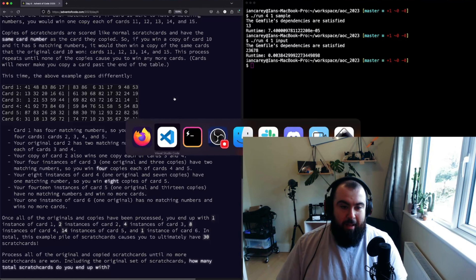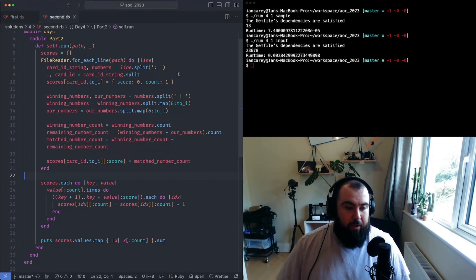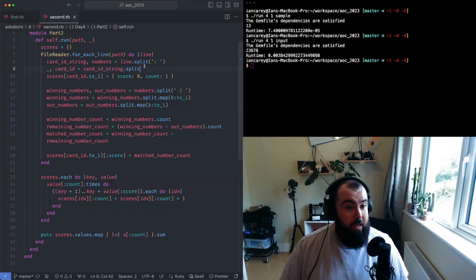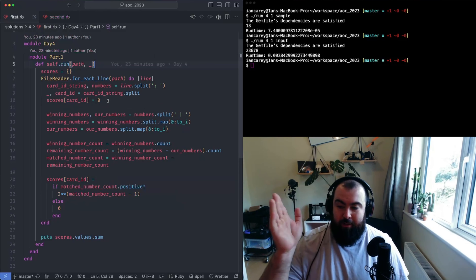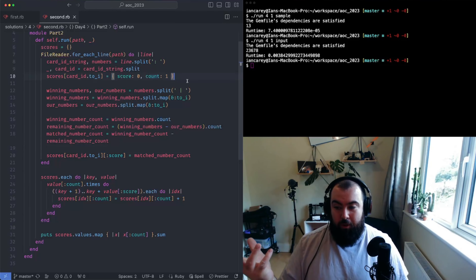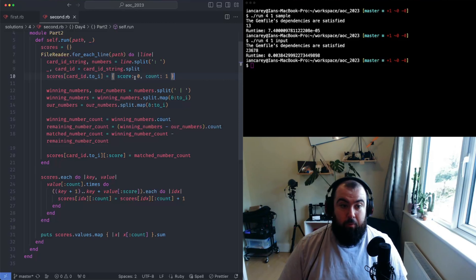Reading that it sounds like it massively increases complexity, but it actually really doesn't. The difference in code between my first and second solution is only about three lines - my first solution is 31 lines and the second is 34. The main difference is in how I initialize the score hash. Previously I just stored a zero integer; now I store slightly more information: both the score and a count representing the number of instances of that scratch card we have.